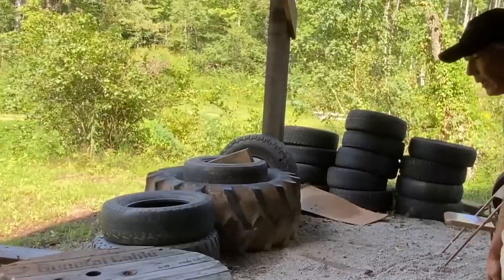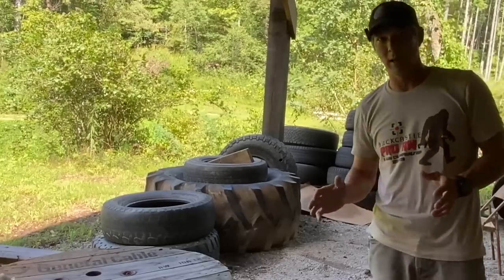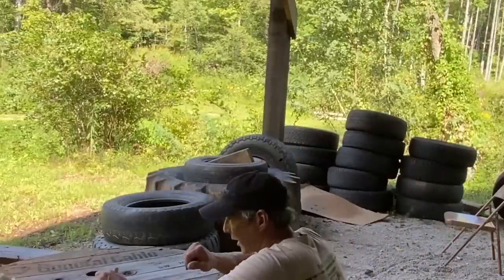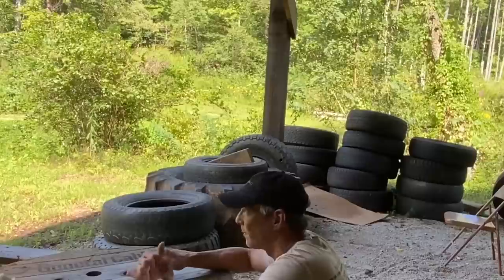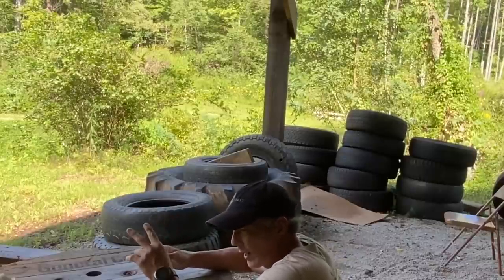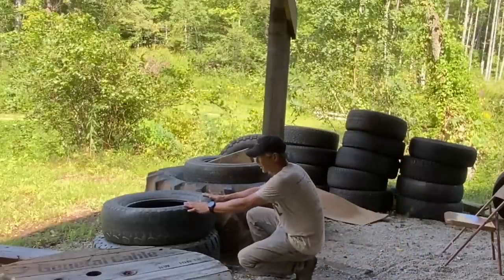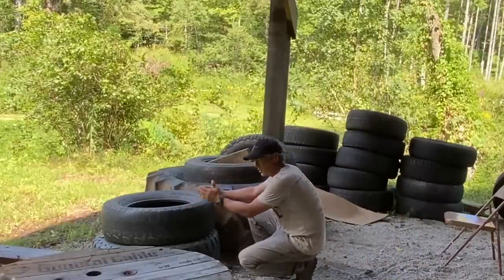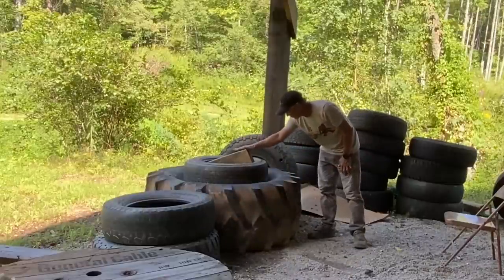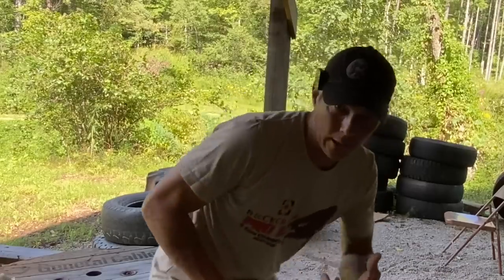You typically start behind the barricade you're starting off of. When the buzzer goes off you have 90 seconds to get set up on the spool, rifle on the spool in some way shape or form, and you have to do two rounds at 500 — hit or miss, only two rounds. You must clear your bolt, then go on top of this tire. As long as the rifle's on top of the tire, you're good — 625 for two rounds.